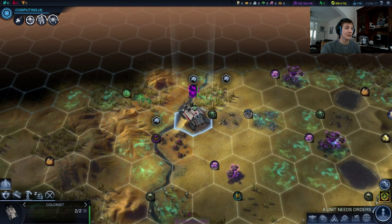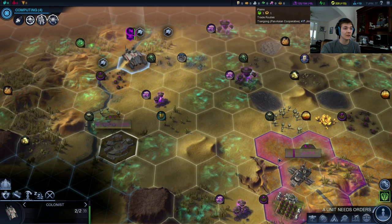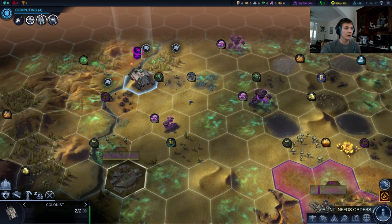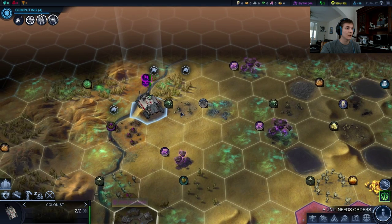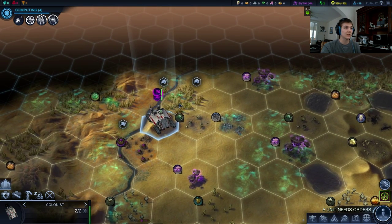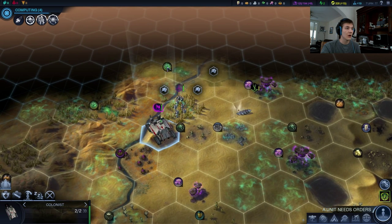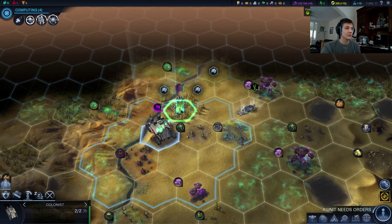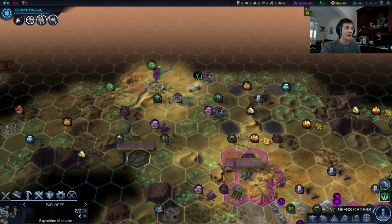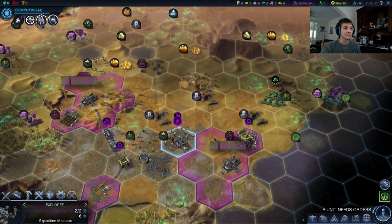Meanwhile, we're just going to be soaking up the sun and enjoying resources. We could settle on the forest — especially because forests are kind of annoying and they're good to get rid of. So let's walk through there. More Xenomas — it's going to be a very valuable city to any Harmony player, but we are not playing Harmony.